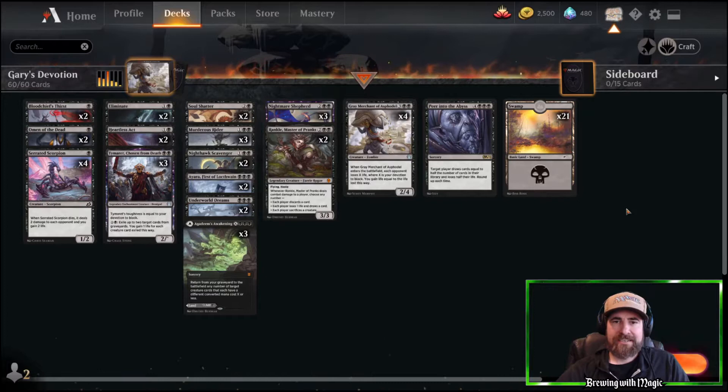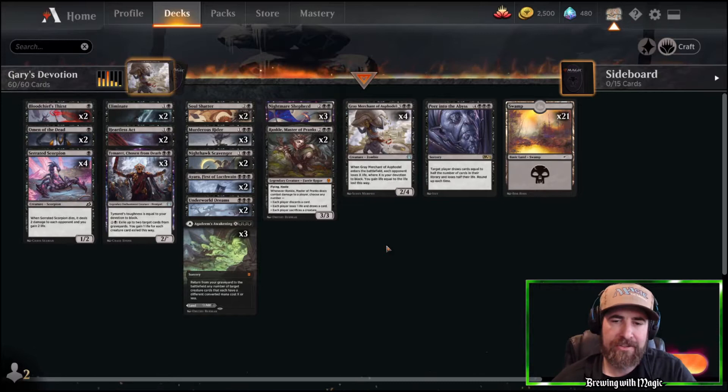Hello YouTube and welcome back to Brewing with Magic. Today's deck is built around Grey Merchant of Asphodel, aka Grey Merchant, or as us old guys call him, Gary. We'll go over that real quick so you know what we're doing in the deck, then I'll tell you all the cards and we'll get into the gameplay.